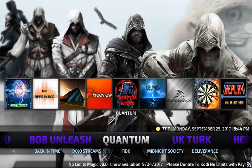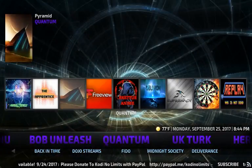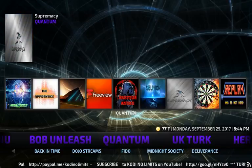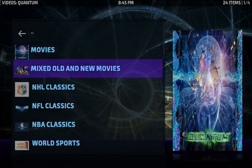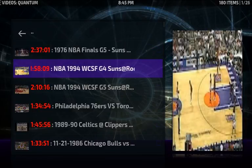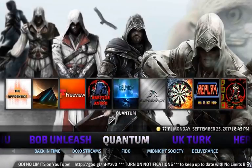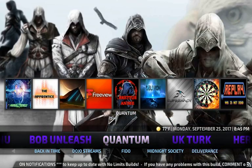Here's another all-in-one: Quantum. Under Quantum you see Pyramid, Freeview, Oblivion, Supremacy, Renegade, and Replay Back in Time — I really like that one. Replay has NFL Classics and NBA Classics. Look at this: '76 Suns at Celtics, '94 Western Conference Finals Suns at Rockets Game 4, '86 pool — some really good stuff in there. You've got to love the Replay section.